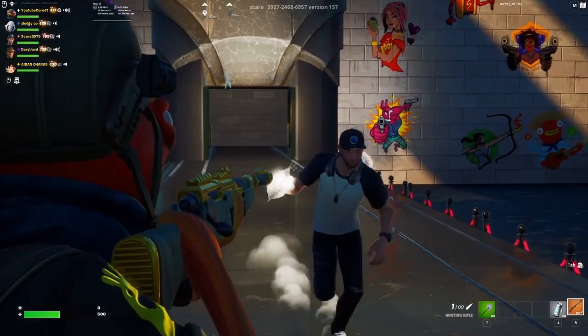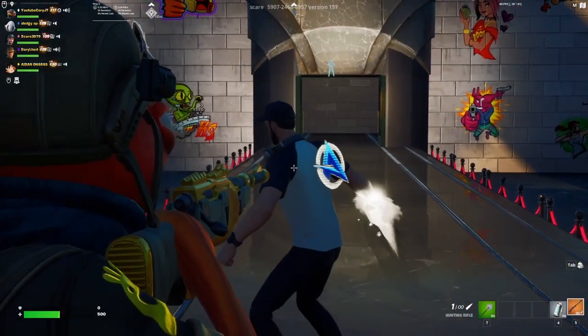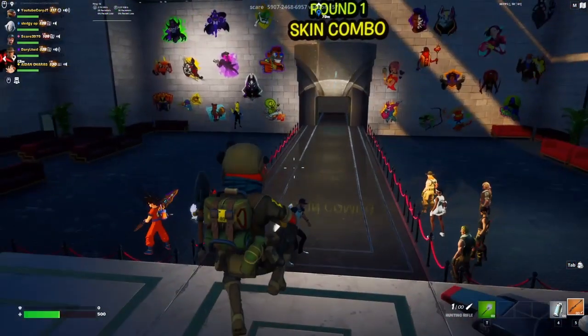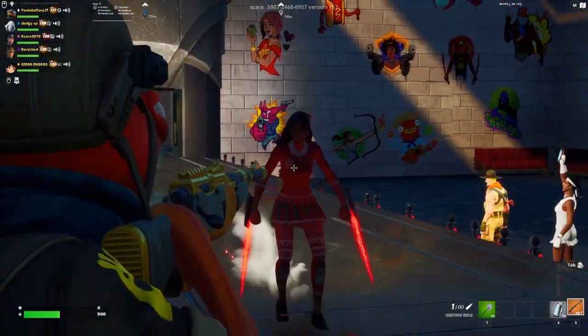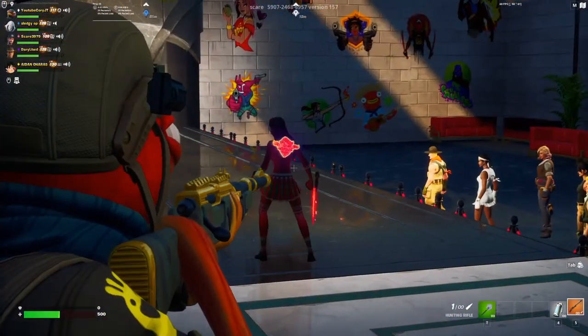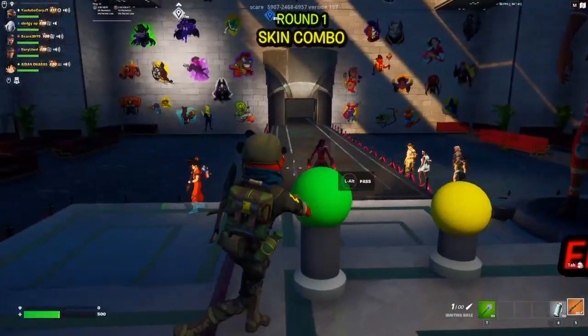Here we go — Ali! Jeez, look at this one. The back bling as well, perfect back bling. Obviously the pickaxe — jeez, great one right there. Definitely passed, very good one. Obviously came out in chapter 3, nice red colours, cool back bling pickaxe, clean combo.